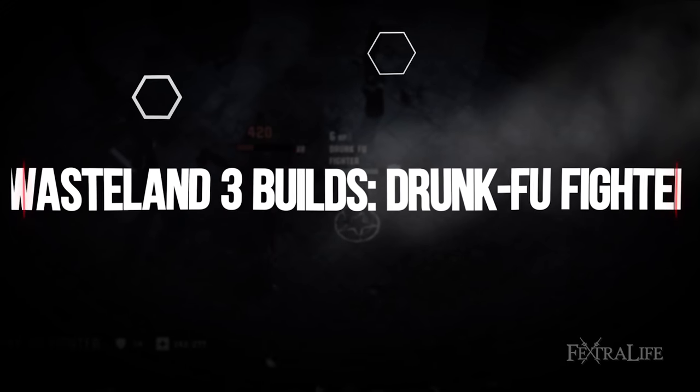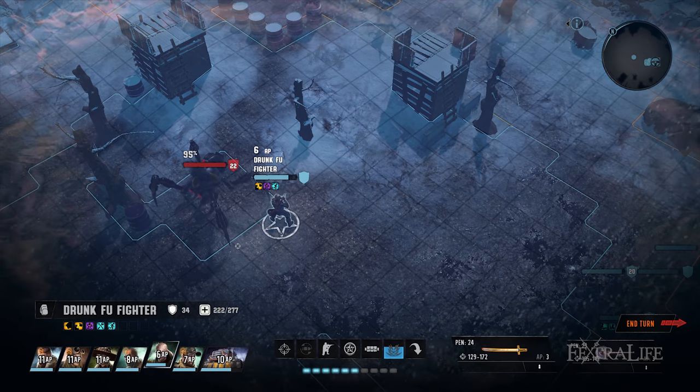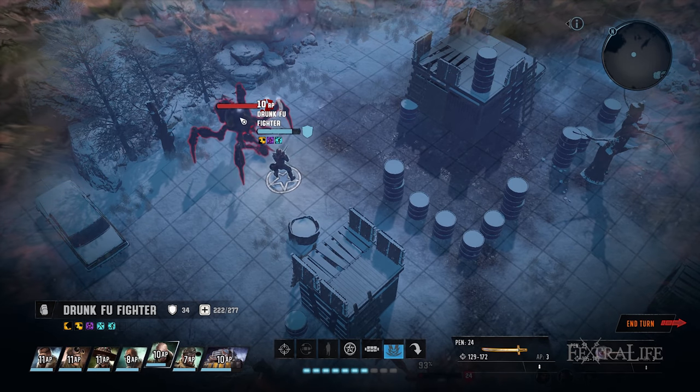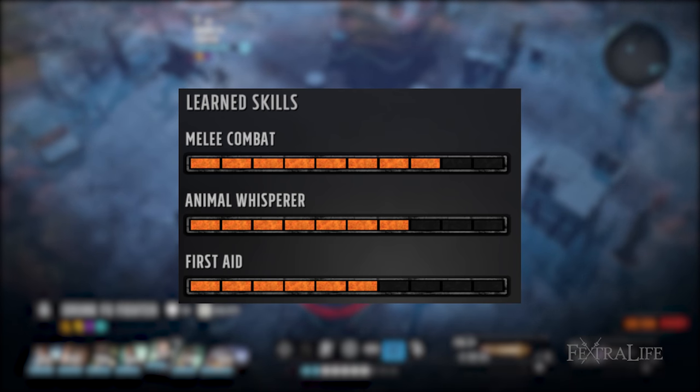The Drunk Foo Fighter works very well in a party, particularly one that can burn enemies, since Bleeding Strike is particularly deadly against them. It can one-shot most enemies in the game under the right circumstances — just make sure you have a steady supply of beer. Your skills should look something like this mid-game, leaving six more non-combat skills to go.